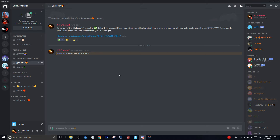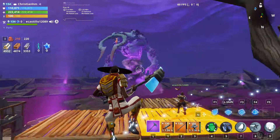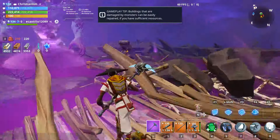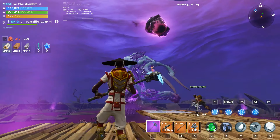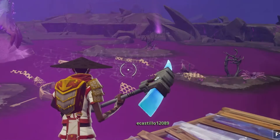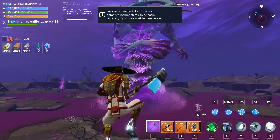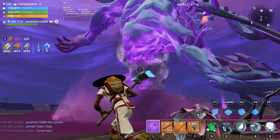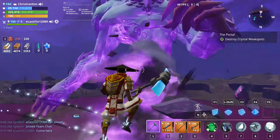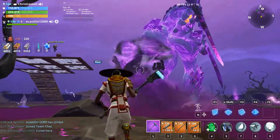Without any further ado, let's get back to the video. All right, so you did it! With this push you can get the Storm King to have in his belly the Boom Base, so you can kill the king with style.